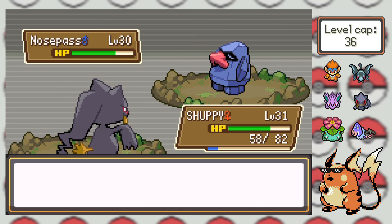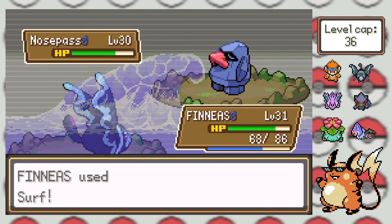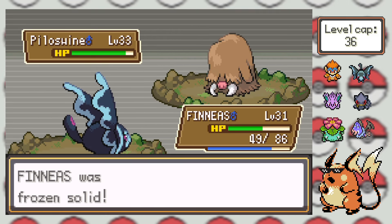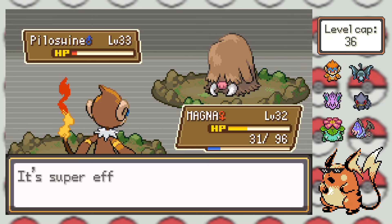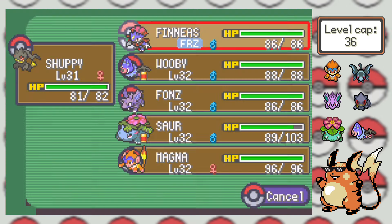We actually had a pretty interesting battle with a close call here. That Nosepass was able to hit 4 of his 5 Rock moves, which forced me to switch out immediately. Luckily Sturdy was already broken, so it was easy pickings for Phineas. However, he instantly got frozen by that Piloswine, which forced me to switch out to Magna, who instantly got pressured coming in, having to take a couple of attacks and getting put down to 5 HP in the process. Luckily she has STAB and priority so she was able to stand strong and pull through, but man was that a close call.